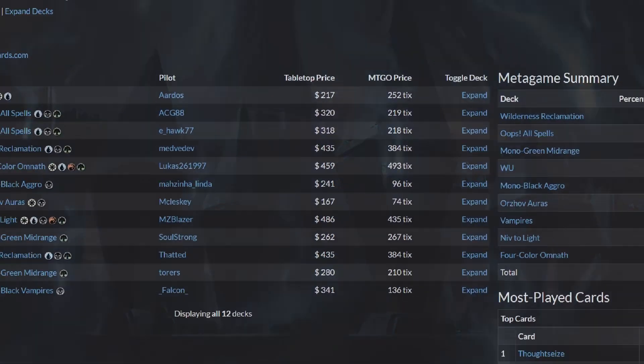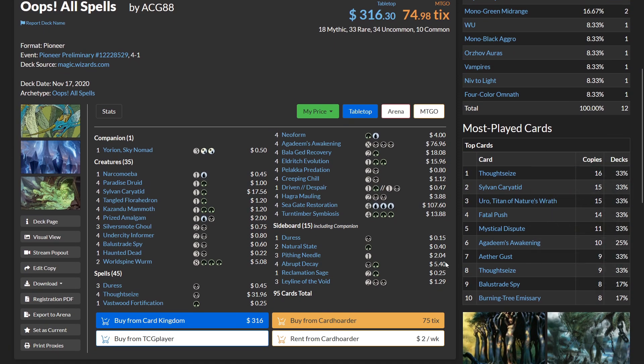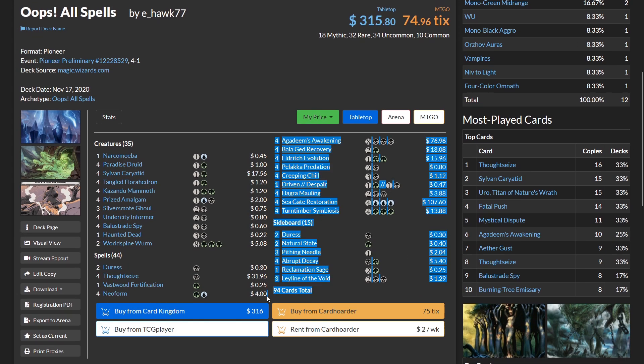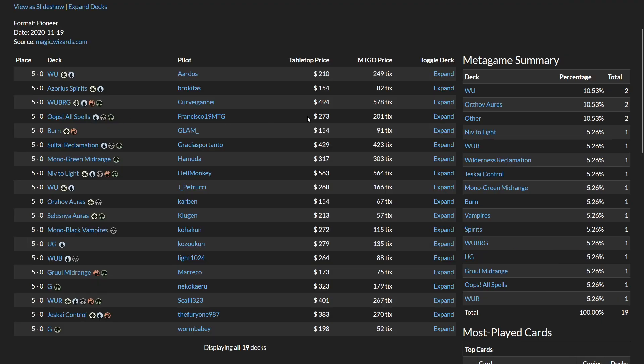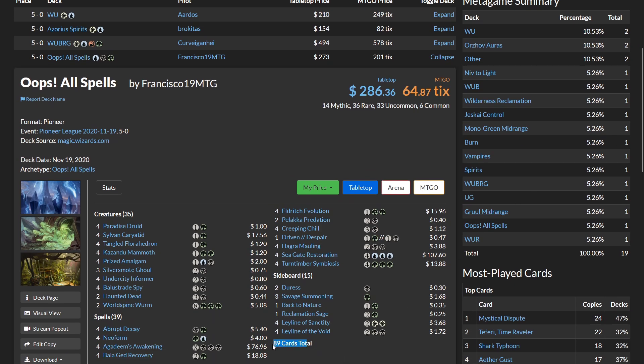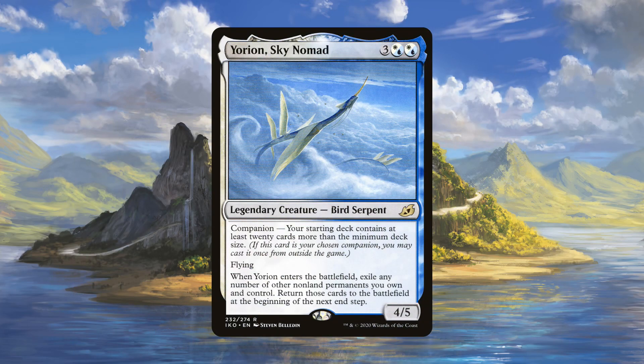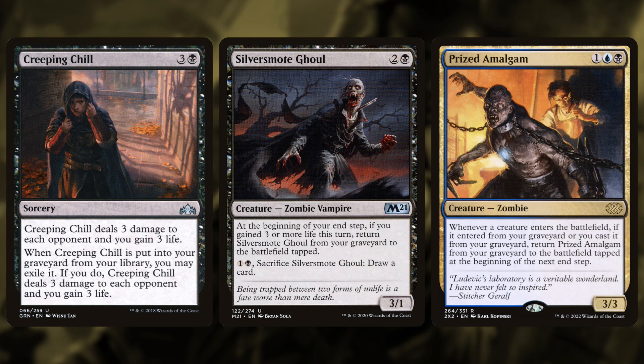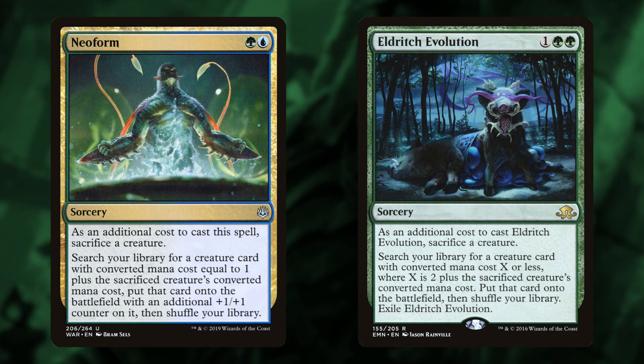Another really interesting aspect of the deck is it usually played more than 60 cards — borderline blasphemous in Magic. Every card past your 60th just waters down the core of your deck. But Oops All Spells typically played 65 to 80 cards. The reason being, you really didn't want to draw your mill payoffs — you didn't want to draw Creeping Chill, you didn't want to draw your zombies. So ironically, being inconsistent was better. Some builds pushed it up to 80 by playing extra tutors like Neoform and Eldritch Evolution to find combo creatures.